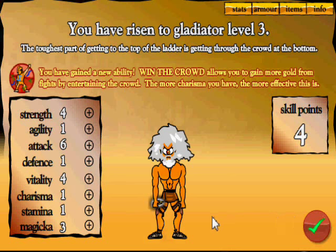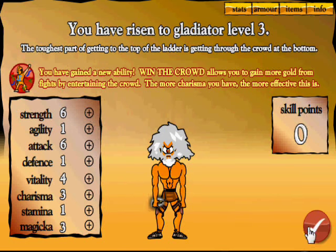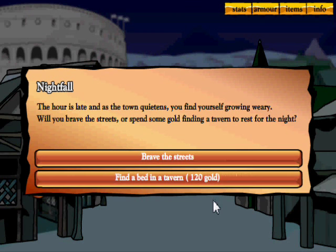We've gained a new ability: Win the Crowd — allows you to gain more gold from fights by entertaining the crowd. The more charisma you have, the more effective it is. Let's put one into charisma and two into strength.